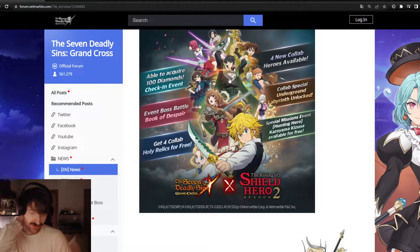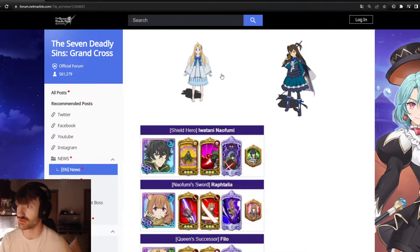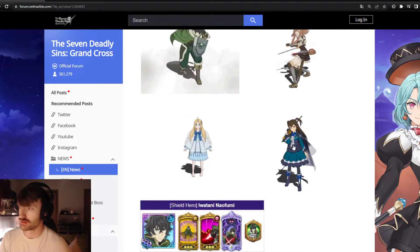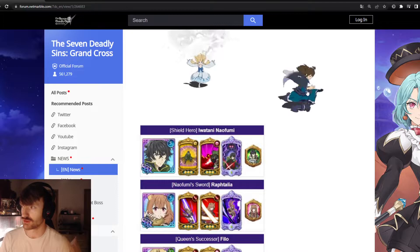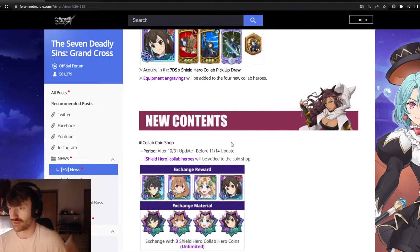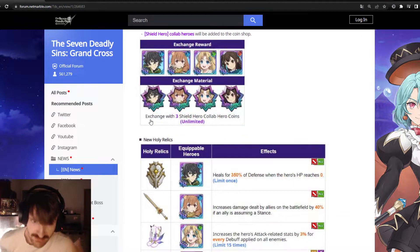I already made a 'should you summon' video, I might do another one. I usually end up having to do two just because of how it's spread out between global and JP. We're gonna be getting four characters: Naifumi, Raphtalia, Philo, and Kizuna. Good free-to-play units — they're all pretty good. I'll save it for my should-you-summon video. I'm also going to be doing a gear guide so look out for that.